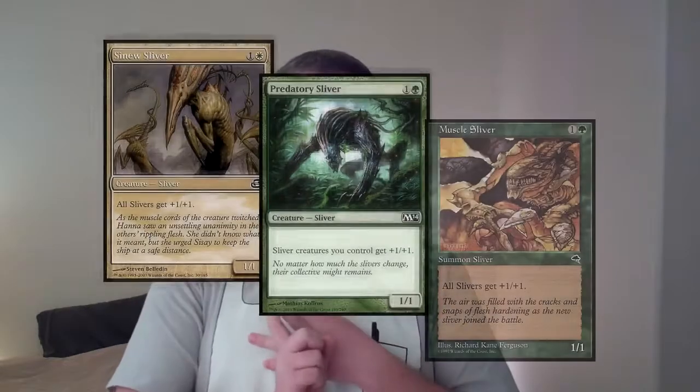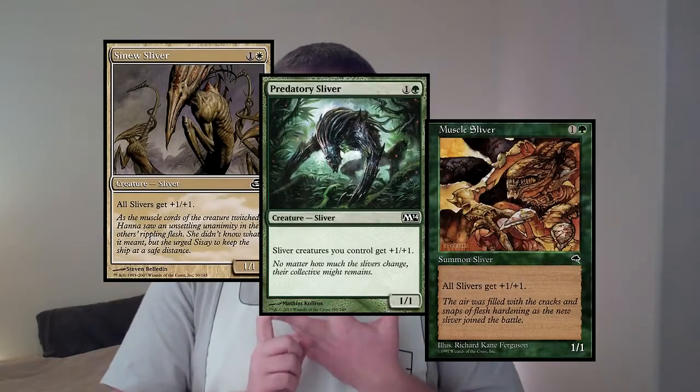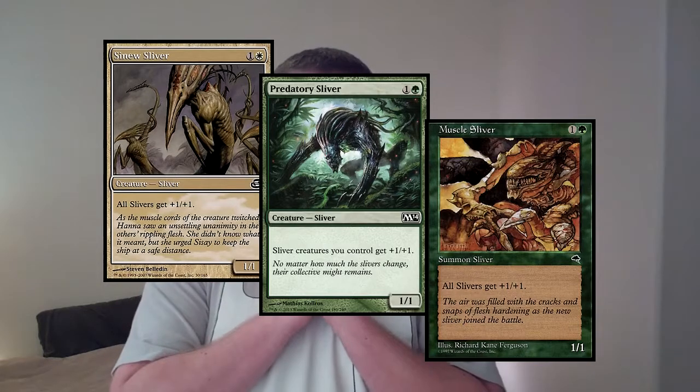Just for starters, the obvious ones are the sliver lords - you've got three of them. You've got Sinew Sliver, you've got Predatory Sliver, and then you've got the original one, Muscle Sliver. That is 12 creatures right there that you are always happy to play. They are instantly a 2/2, and in multiples they just power each other up.